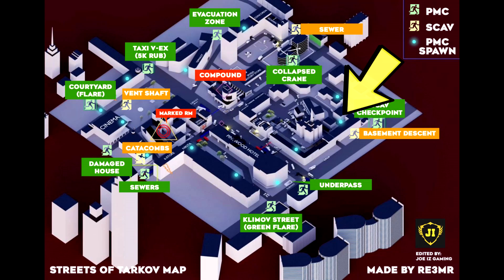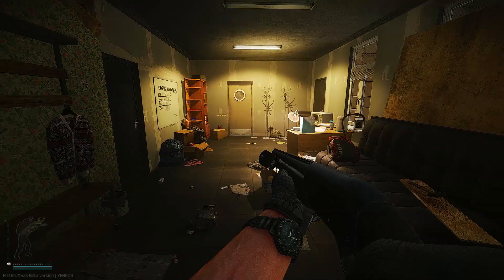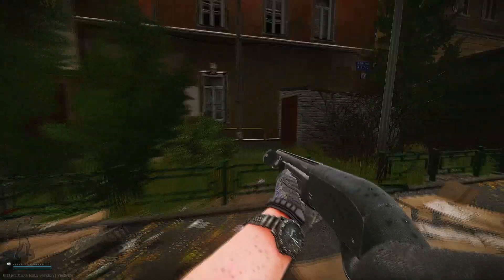The next location is near the basement descent extract. You'll spawn in one of the buildings, and when you head outside, you'll see the basement descent exit at the corner right here. And if you go up further, you'll see the Scav checkpoint exit as well.